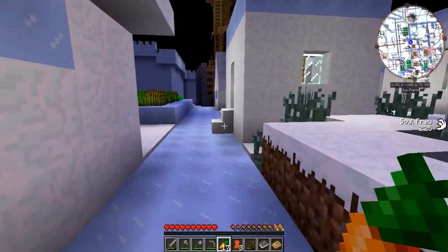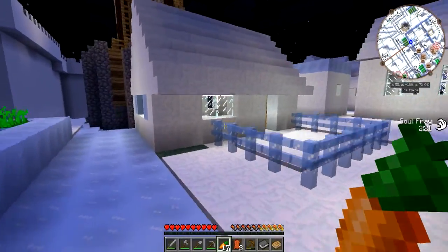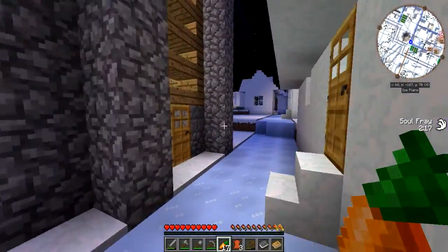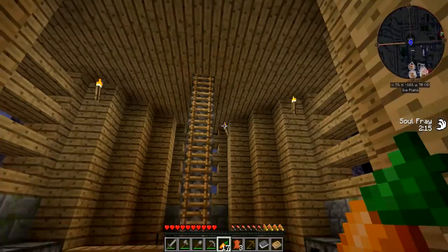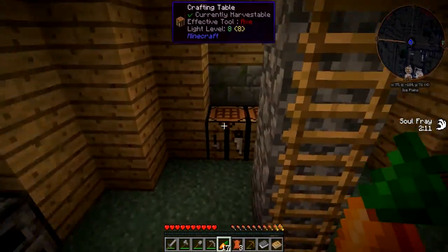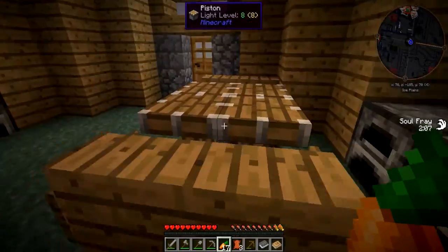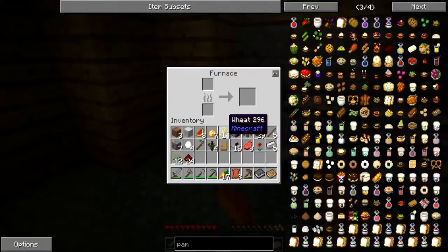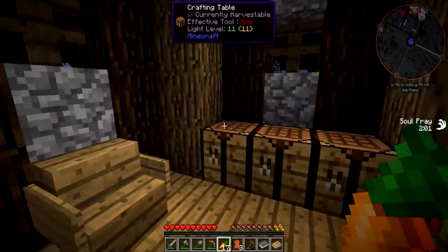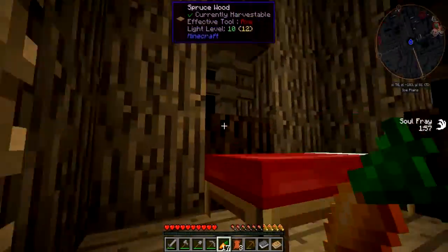Why are there like no chests anywhere? Aren't villagers supposed to have chests in their houses? I want stuff to loot — give me stuff to loot. Anything in here? Oh wow, this is a fancy place. What on earth is this? Crafting tables, empty furnaces, and some pistons. Anything up here? Bookcases. Oh wow, this is a surprisingly nice looking place.